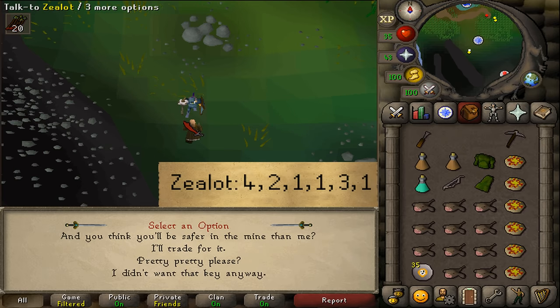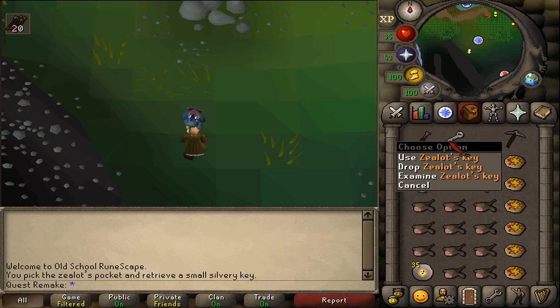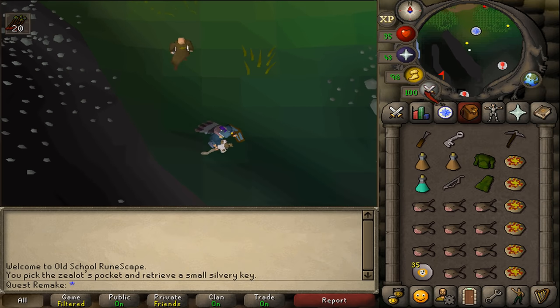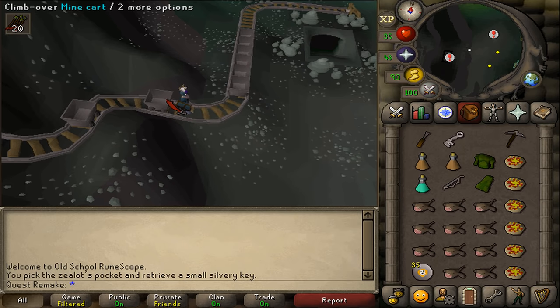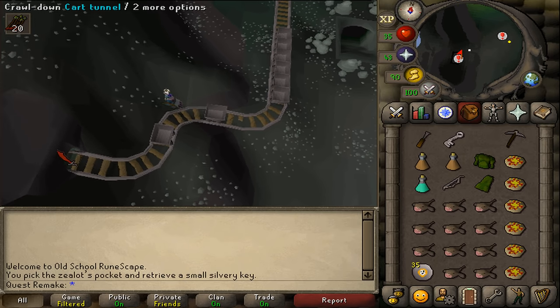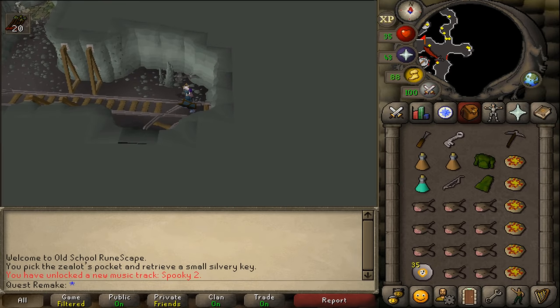Since you now know that Zealot has a key you will need, right click on him and pickpocket. You can now continue with the quest. Next, let's run south-southwest to a dungeon sign. South of the row of minecarts you will find a minecart that you can climb over. Do so, then follow the track and you'll find a cart tunnel. Enter it and then run west.